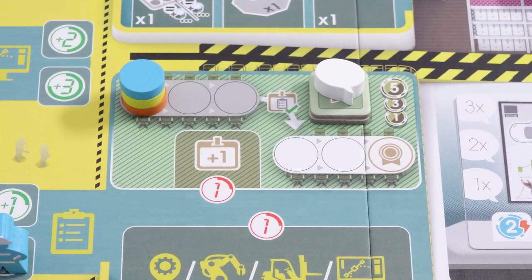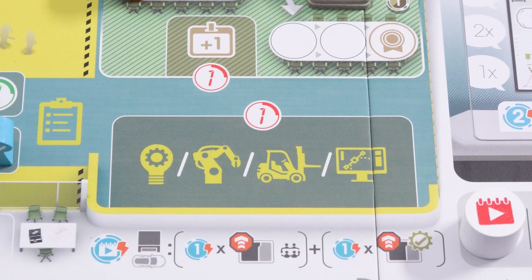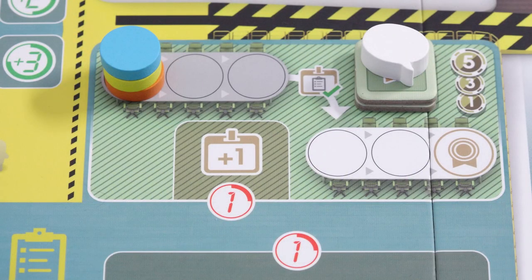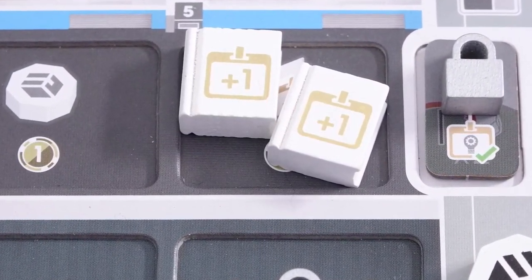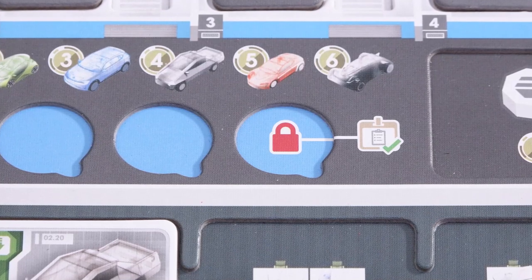Administration is a bit different to the other departments. When you work in administration the only direct task available is training. However, you can select one other department and spend shifts and books there as if you were working in it too — micromanaging that department. For example, at a workstation giving two shifts, plus one banked shift for three total, you could spend one shift training in administration, one training in design, and one taking a design to your board. Administration is really useful if all workstations are full in the department you wanted. When certified in administration you remove the lock from your speech token slot and can now have five speech tokens instead of four.